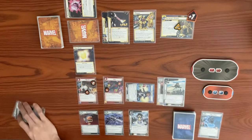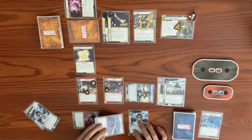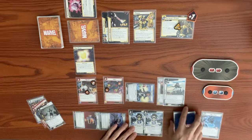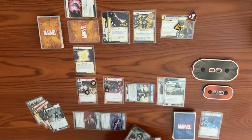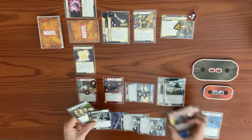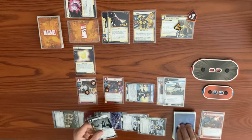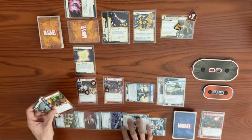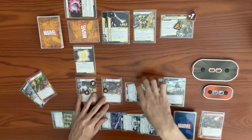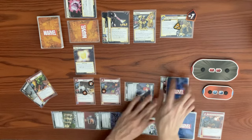We use Heli Carrier to reduce the cost of the next card by one, exhaust Queen Carrier to generate a resource, play a second Energy Duplication. We exhaust both Energy Duplications for two mental resources, plus two more for total four to play Avengers Mansion. Exhaust Mansion to draw a card — we get Hulk. We flip down to Ultra Eagle, power down, ready up, and end our turn.